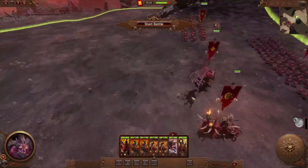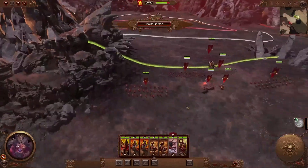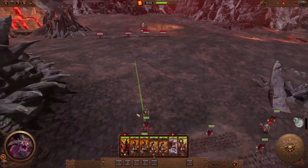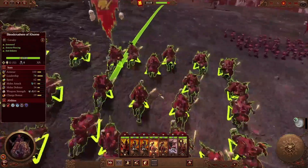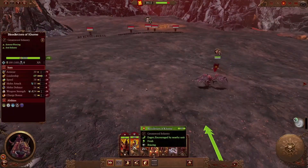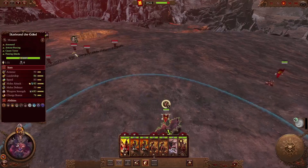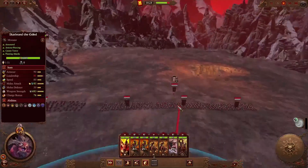Welcome to the battlefield. We have the Blood Shrine of Khorne here and Scarbrand the Exiled. This should be an easy battle so I don't think we need to worry about it too much. Let's just get Scarbrand up here, maybe the Blood Shrine too, and try to minimize casualties. We do have the Blood Crushers which are quite good — they're basically Blood Letters on mounts. Let's just send them in.